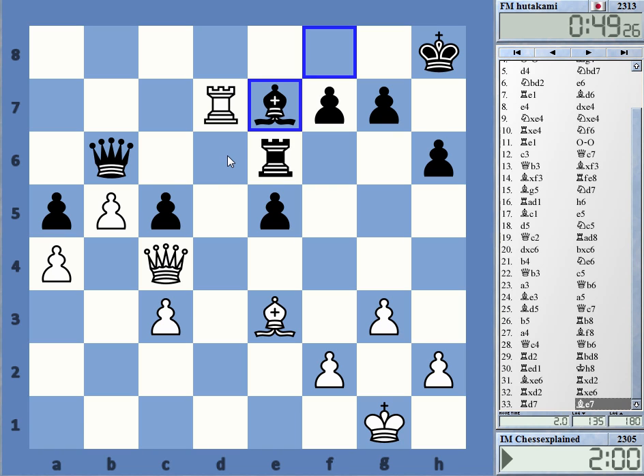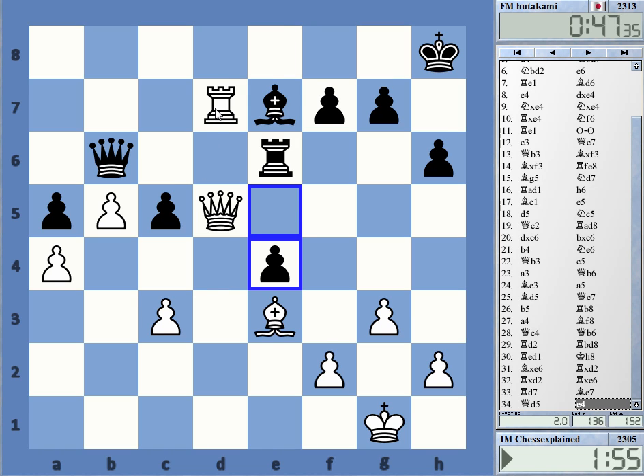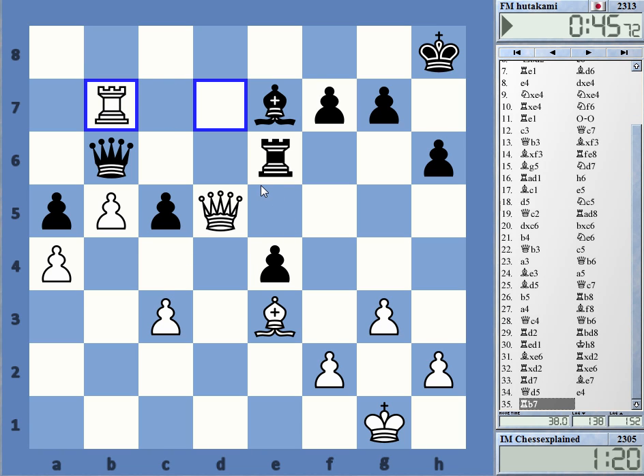Queen d5. Rook b7 — where are you going? Nowhere, I guess. Can go to d6 or d8. Wait — I can also take e7 for bishop c5, then he has queen b7 as a possible defense. Okay.